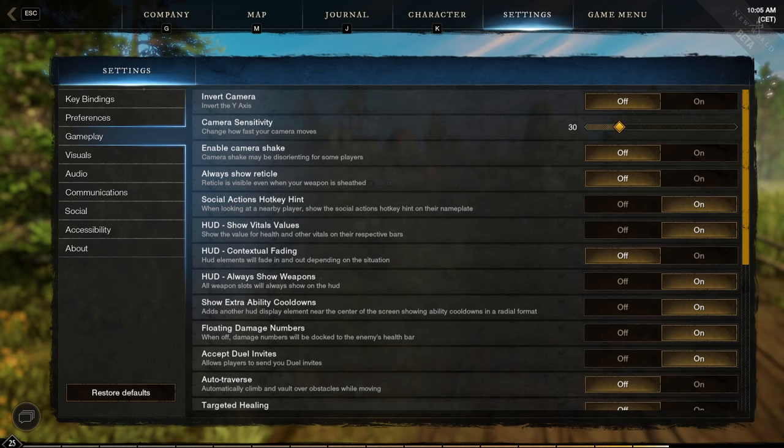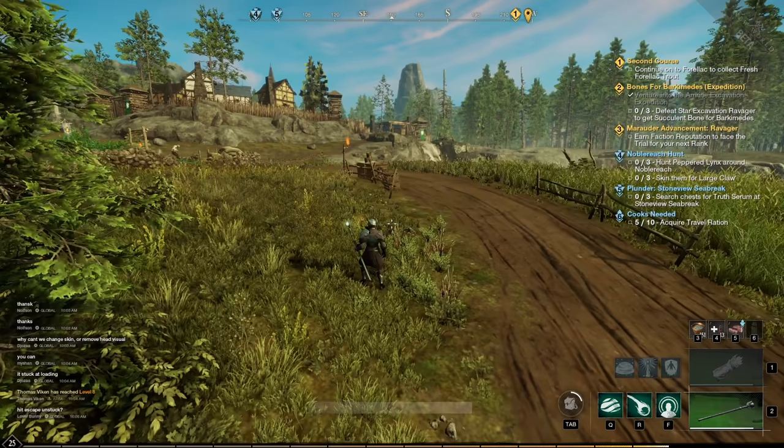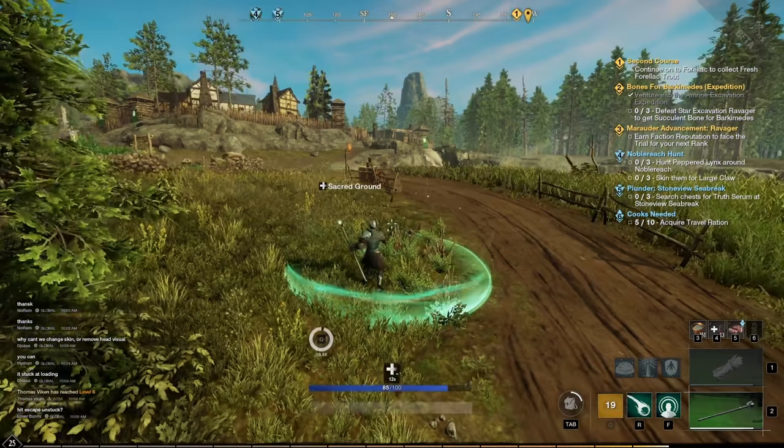You can show your weapon cooldowns in the middle of your screen by going to Escape, then Gameplay, and enabling show extra ability cooldowns. Now you will see your cooldowns in the middle of the screen.